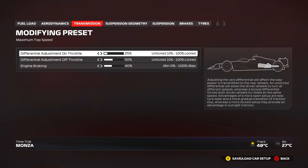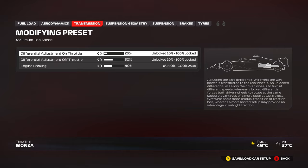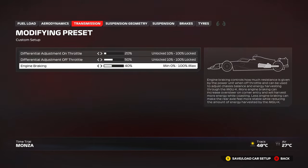Transmission: we have the same on throttle and off throttle, but with an increased range. Previously you could only go from 50 to 100; now you can go from 10 to 100, which is a good thing. Off throttle is also the same — you can go from 10 all the way to 100, previously only 50 to 100. Engine braking is new for this year's game; you can go from 0 to 100. Zero means no engine braking; 100% means the engine does quite a bit of the braking.